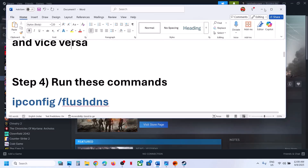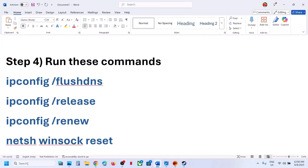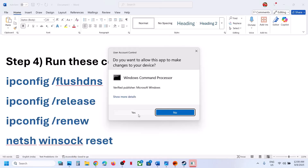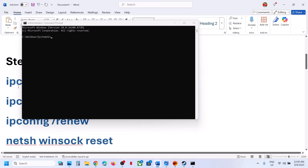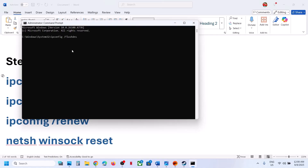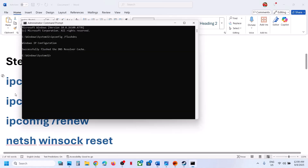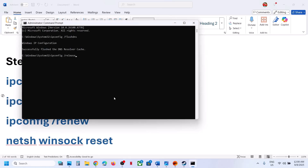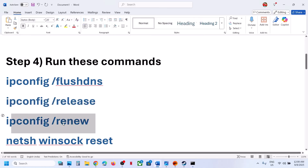The next step is to run network reset commands. Type 'cmd' in the Windows search box, right-click on Command Prompt and open it as an administrator, then click Yes to allow. Copy the first command from the video description, paste it, and hit Enter. Then run the second command — all commands are provided in the video description.